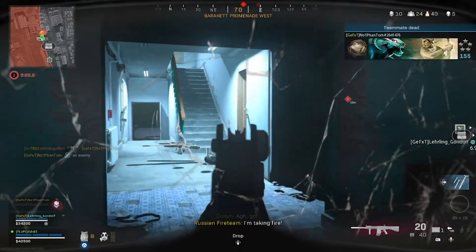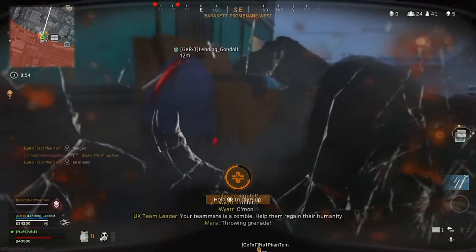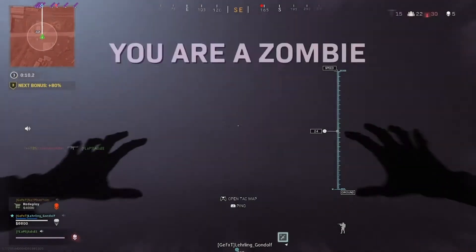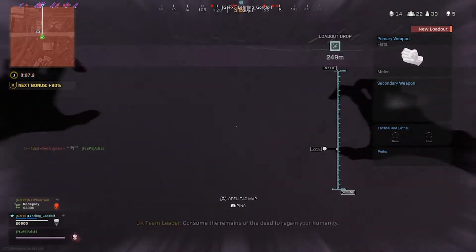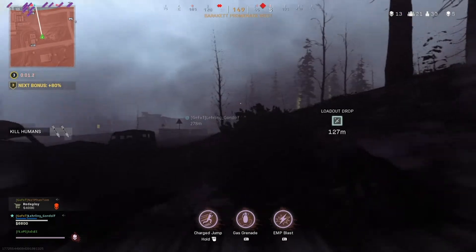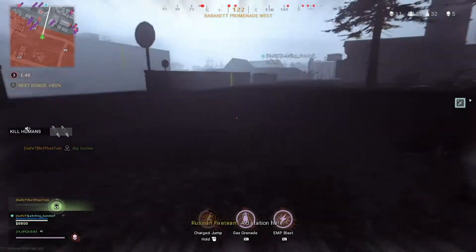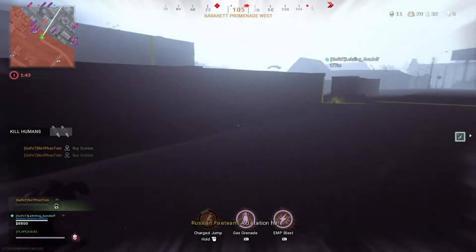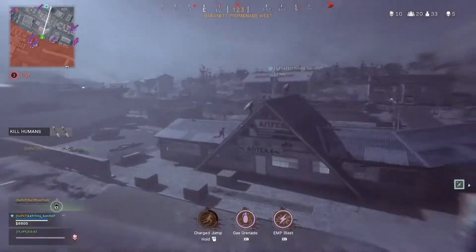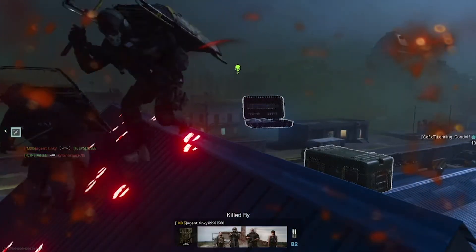I'm trying to help my teammate out but I get absolutely double-teamed by these two. After an excruciating period of almost being revived, I get my first go as a zombie. I love that animation of the parachute not deploying but hitting the floor instead. You hold L2 to do these wicked big jumps — I spot some people on a roof and take one of them out before getting absolutely slaughtered myself.